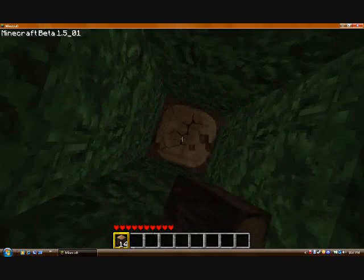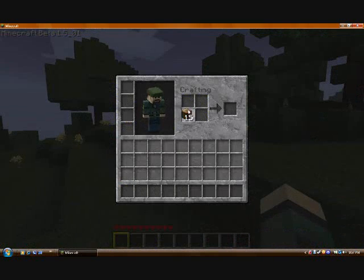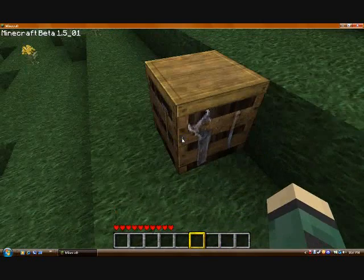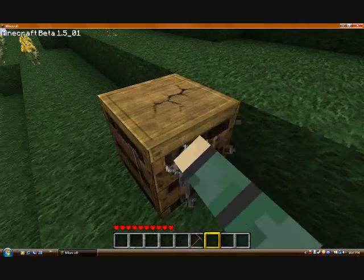You chop down trees to get wood, then you turn them into planks by putting them in the crafting area. Then you put some of those planks into the crafting area and you get a crafting table — a bigger crafting area. Then you turn some of those planks into sticks. And now I've gotten a wooden pickaxe, which you make by just drawing it out. You just make whatever you want in Minecraft — just draw it out, unless it's a tool.